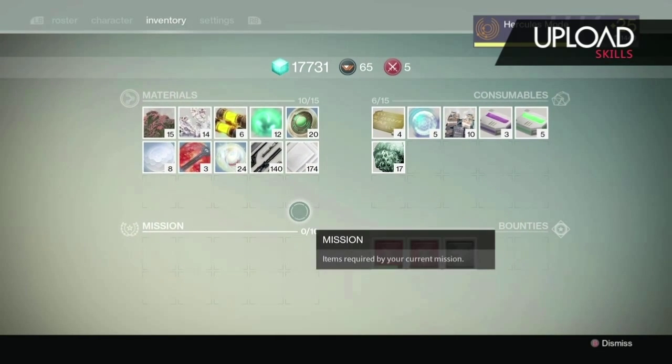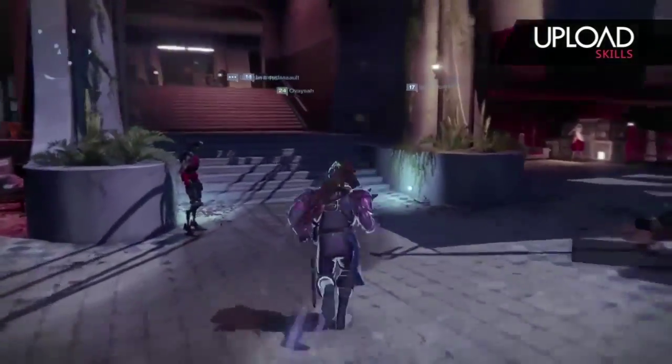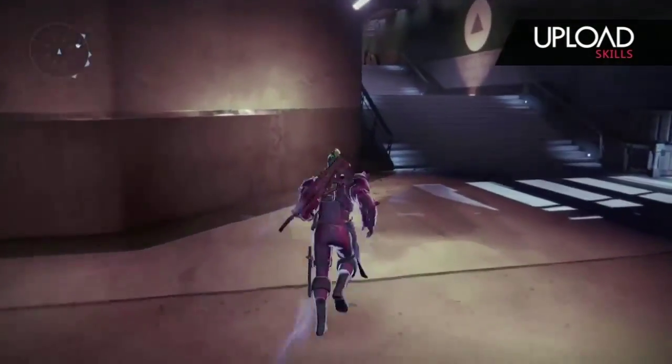The other two known locations he has: up here would be at the Crucible Quartermaster, where you buy PvP gear essentially, as well as underneath the ship — way down where no one even goes, of course.